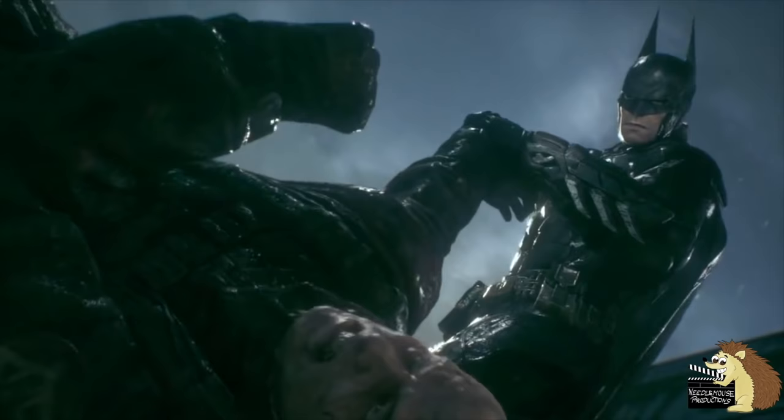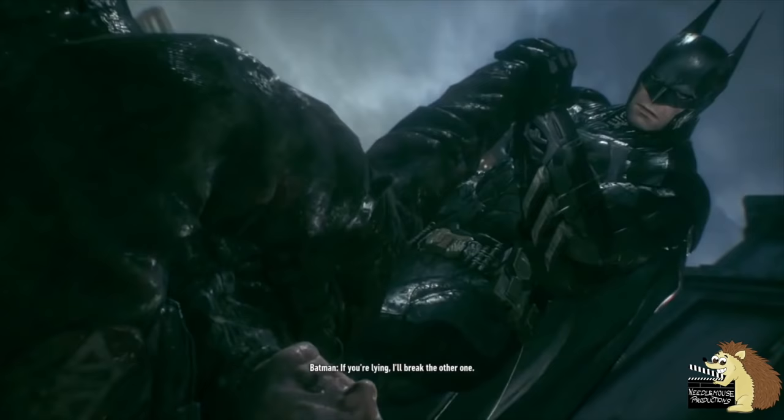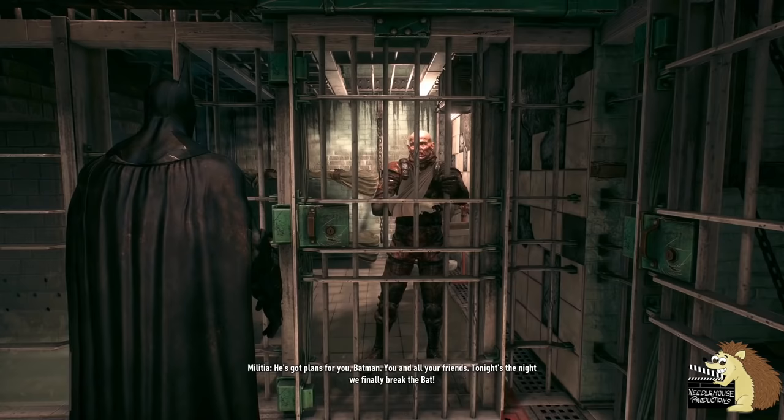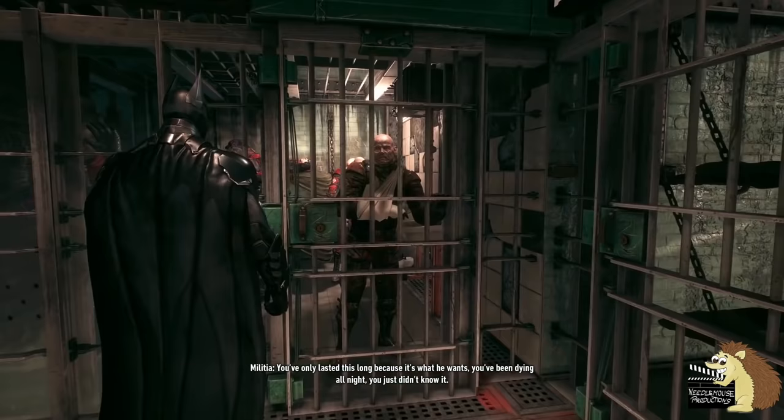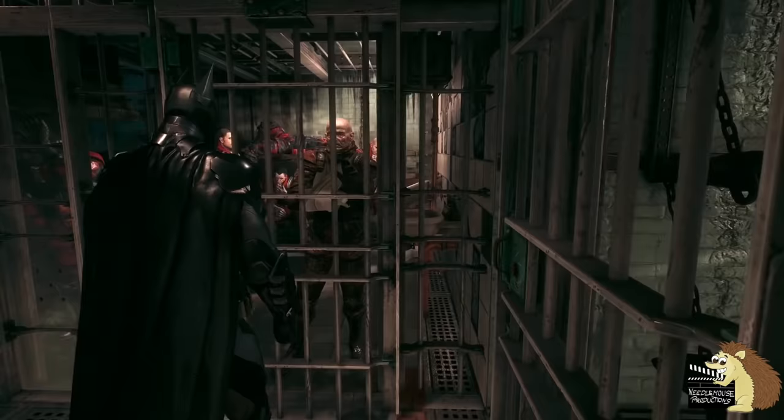After you've captured the militia officer — the one you interrogate and then break his arm — later on in the GCPD cells he'll be mouthy and yell abuse at you. If you go over and stand by his cell and let him finish his abuse, Batman will actually knock him out. And the second time he's being mouthy later on in the game when you're walking through the cells, you can do the same, and Batman will take a swing at him and the guy will trip over himself in fear trying to get away from you.